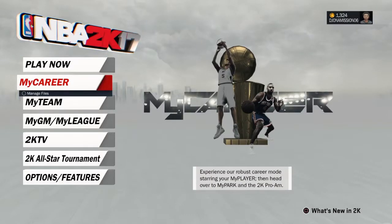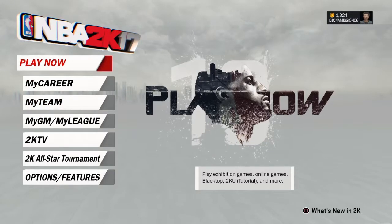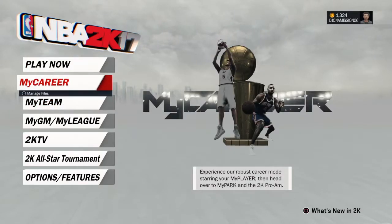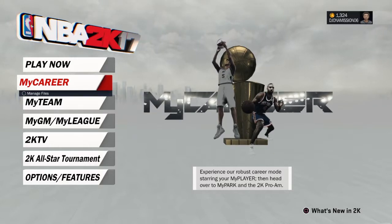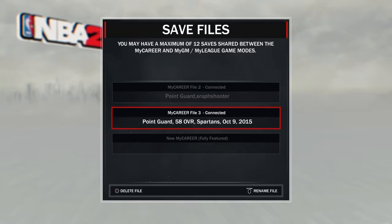Hello guys, welcome back to another video. Today I'm going to show you the quickest method to get VC in 2K. As you can see in the top right I have 1324 VC. I'm gonna start up my career with my sharpshooter — I made a point guard, it's like a Clay Thompson version but as a point guard. I gotta get a lot of VC on my 58 overall player, so let's go ahead and head on to Steph Curry.